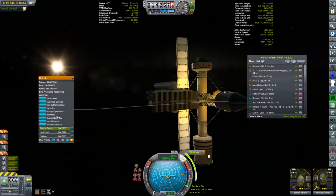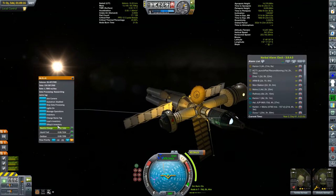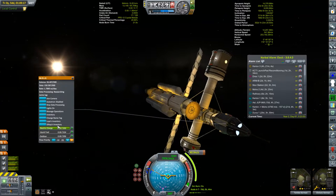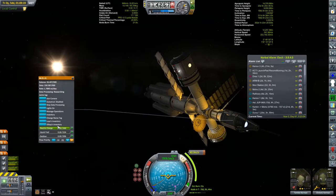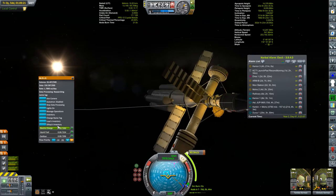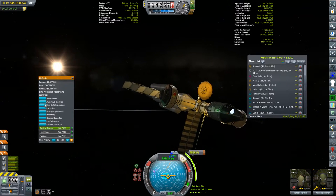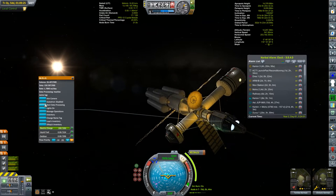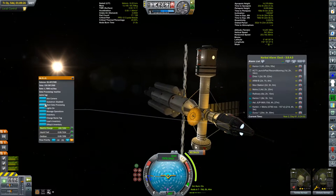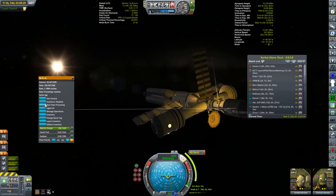Somehow my center of mass got moved about. I had this thing balanced so that when it was rotating to generate gravity it was spinning about the central axis, but now there's a definite wobble — some masses got changed. Oh well, what can you do? Let's leave these folks on their journey and get ourselves a little bit closer to home.